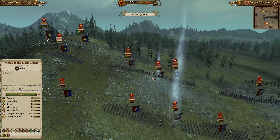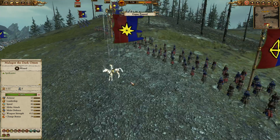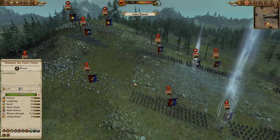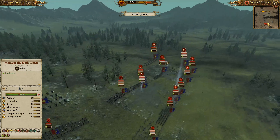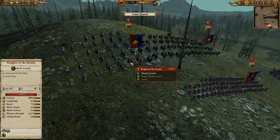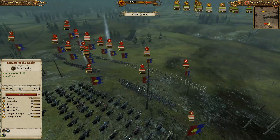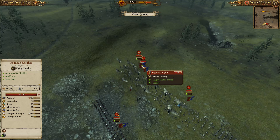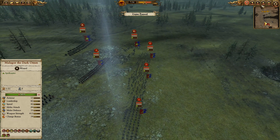I guess he ran out of money and just tried to cheap out there. For the lord you can see the Fae Enchantress on her special unicorn mount, so we're going to be getting that little Mortis engine effect if she can stick into the front line. On either side we can see three units of Knights of the Realm making up his cavalry contingent. And on top you can see another unit of Pegasus Knights — but they're not the Royal variety, so they don't get that 20% physical resistance.